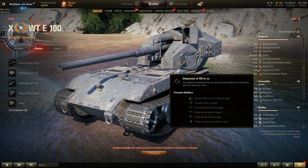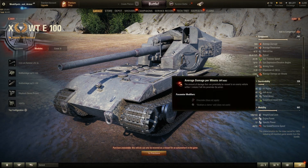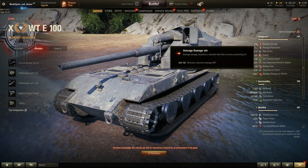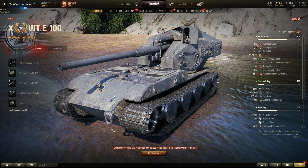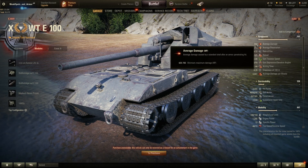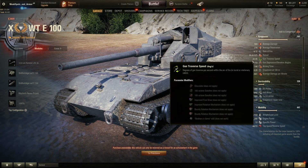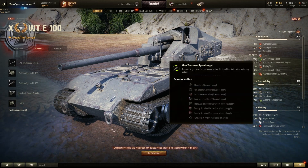The dispersion is 0.28 — really accurate — and aim time is 1.4 seconds. This gun is more accurate than the Leopard 1. The DPM is 2,600, but that doesn't mean much because you have five shots with 560 alpha damage. This means you can clip anyone for 2,800 damage, and if you high-roll to 600+ you can clip a full Maus from 3,300 HP.